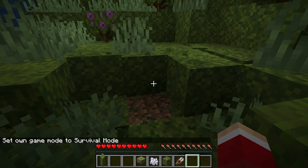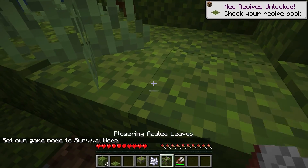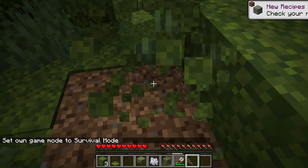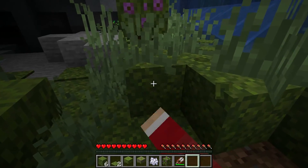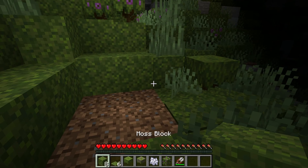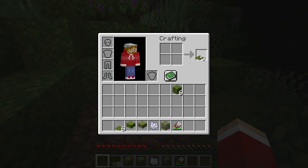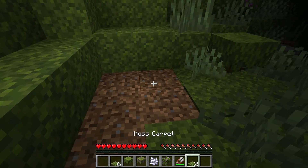Do you have to use shears? No, you don't have to use shears. You can just break the blocks. It makes it easier. We're picking up a bunch of stuff, but here are your moss blocks. From this point, all you have to do is put them in your crafting inventory and boom, you got moss carpet. So that also is how you get moss carpet.